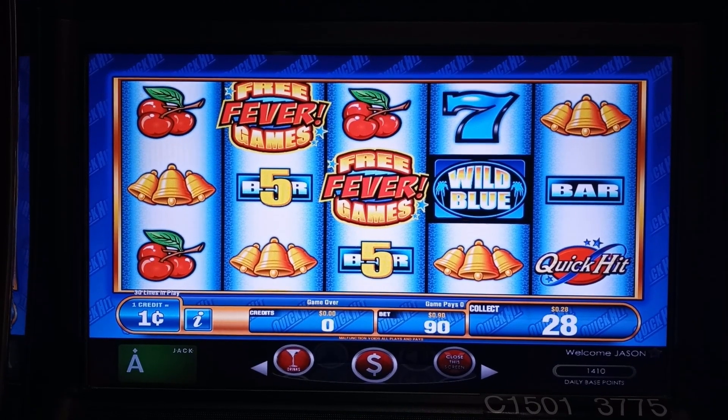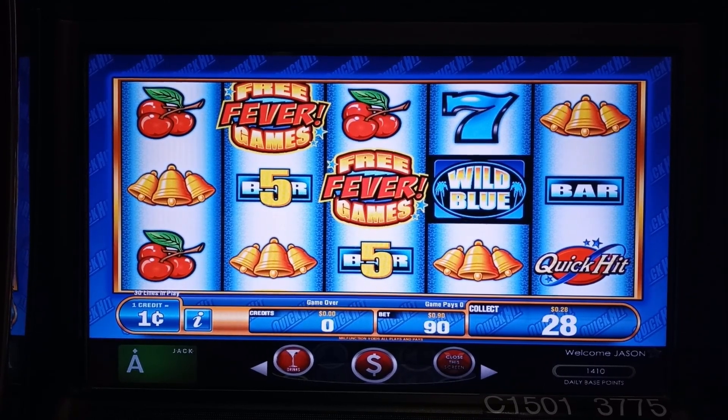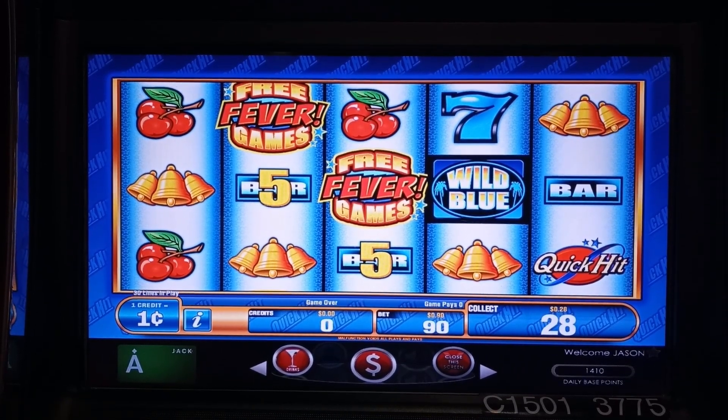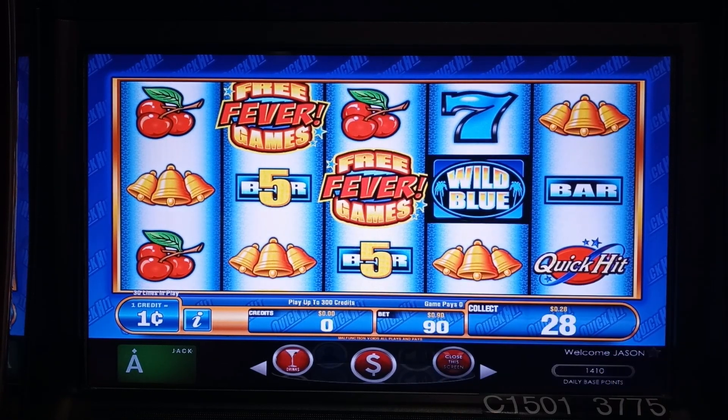We're in a corner of the casino — a little quiet except for some loud music, but we're not going to complain. This is a Quick Hits game called Wild Blue. I've never played Quick Hits before so I thought, what the hell, let's give it a shot. I've got $100 to put in.